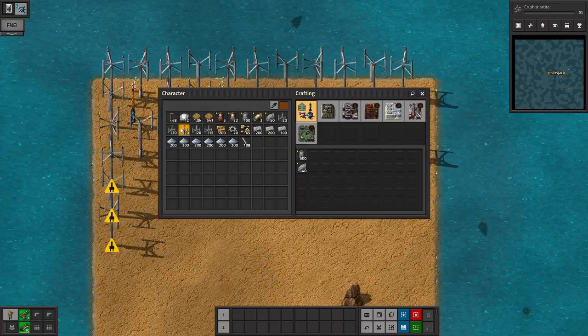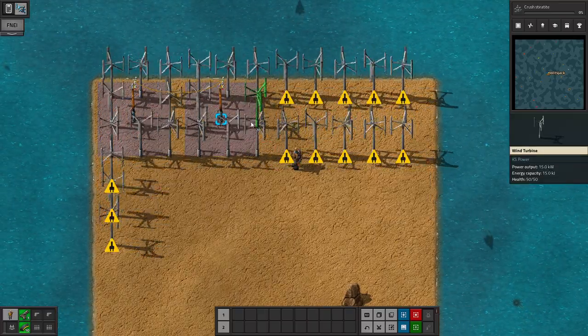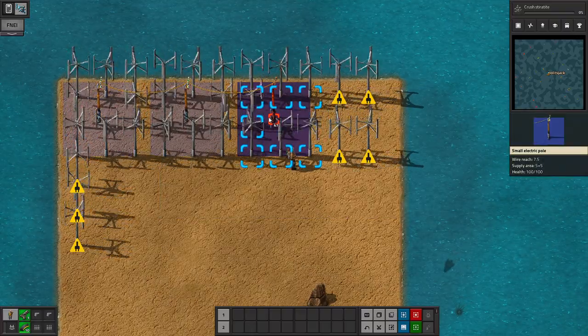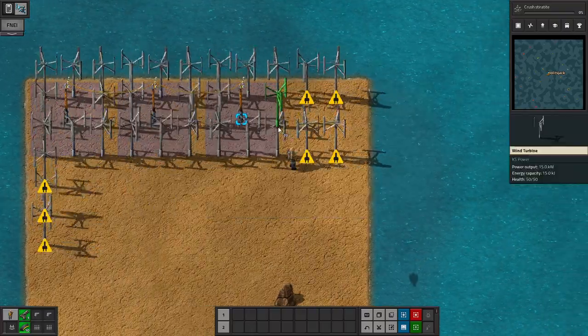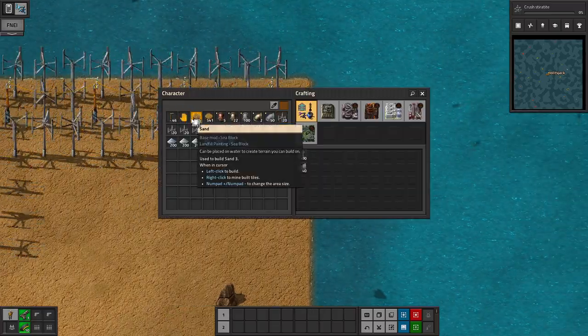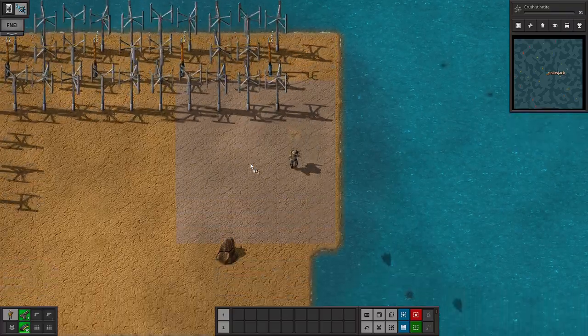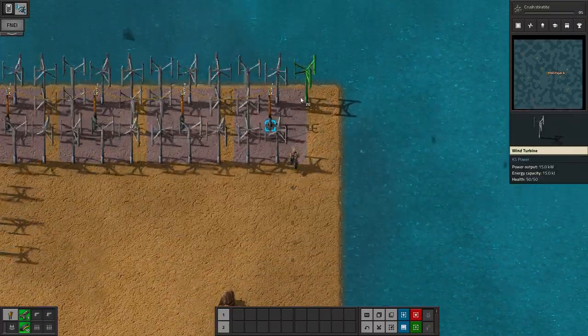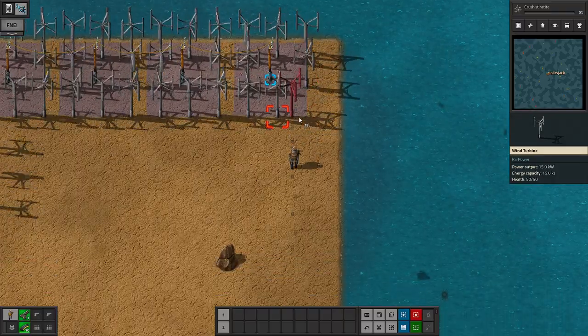Sea Block — the whole point of sea block is to basically build everything from nothing. And by nothing, I mean from the ocean. So we're gonna go ahead and pause, and I'll be right back once I've finished building these windmills.